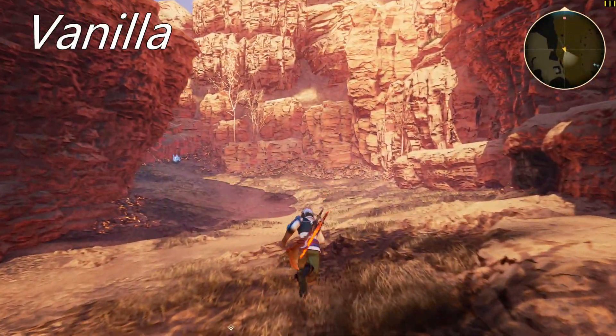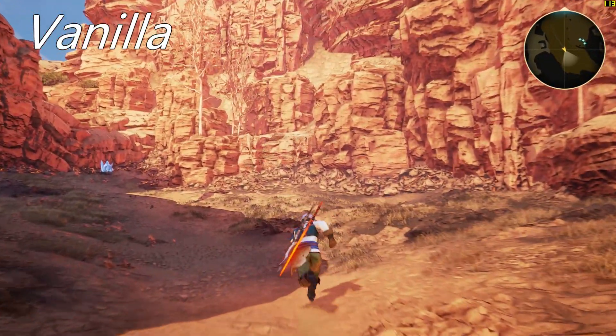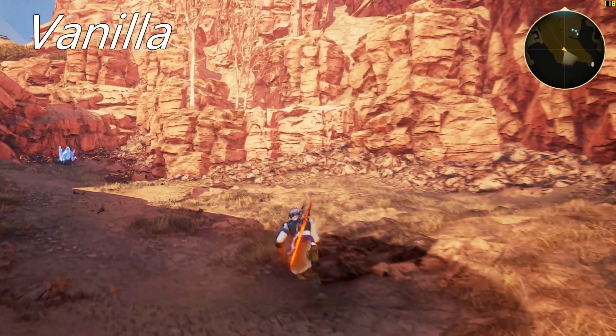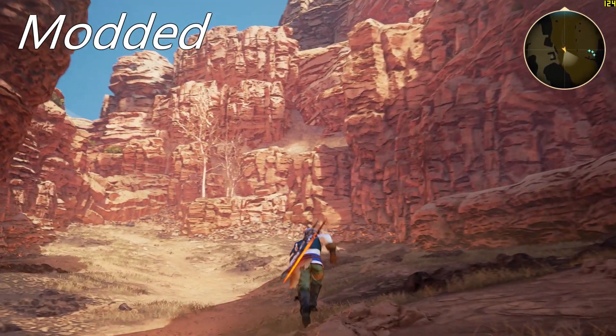Take a look at this footage — keep an eye out for just how much all the little rocks and walls just morph and transform. But have no fear, there's a very easy fix for this on PC. It'll completely eliminate this pop-in, and I'm going to show you how to do it.